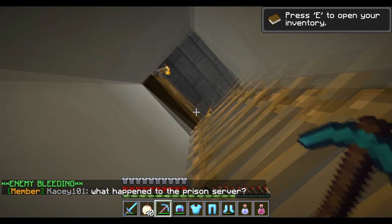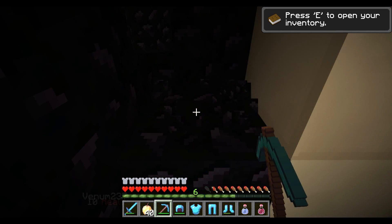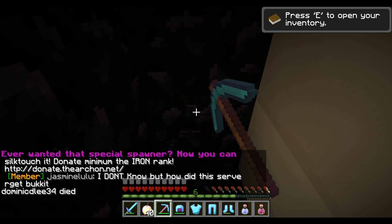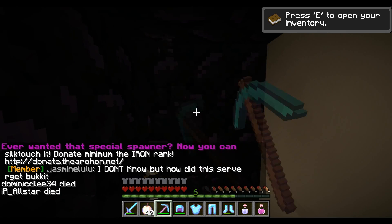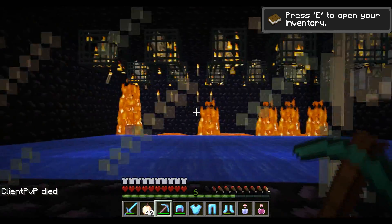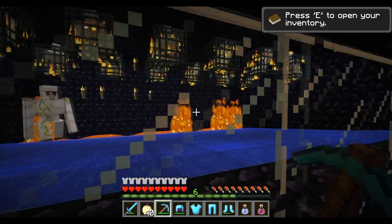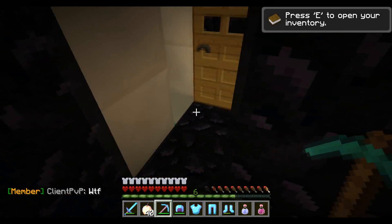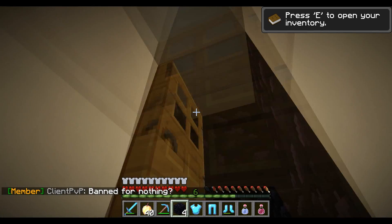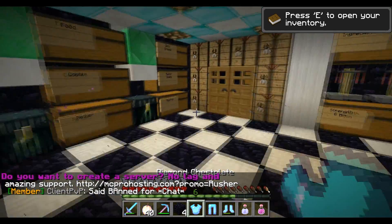A floor below, I've blocked this off with obsidian because I'm aware there are a couple of people with set homes inside this area. This is my brother's iron golem spawner room — there are twelve iron golems in there. It's pretty efficient and gets us a lot of iron bars really quickly. You can't get enough iron — it's just more money.